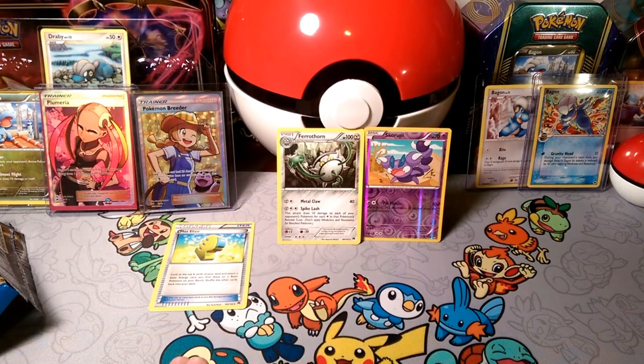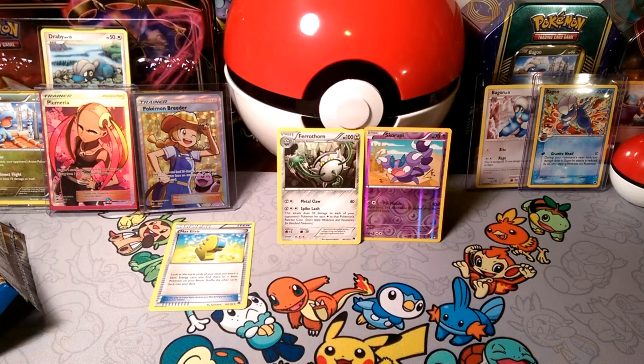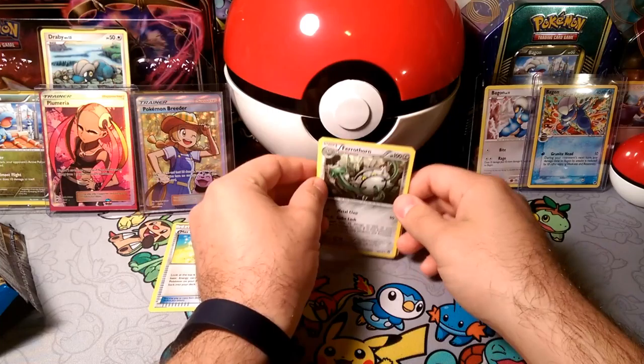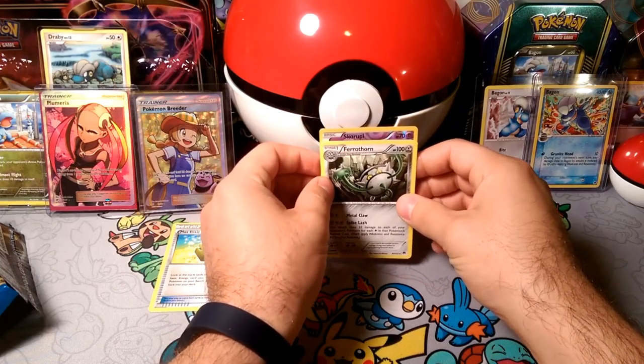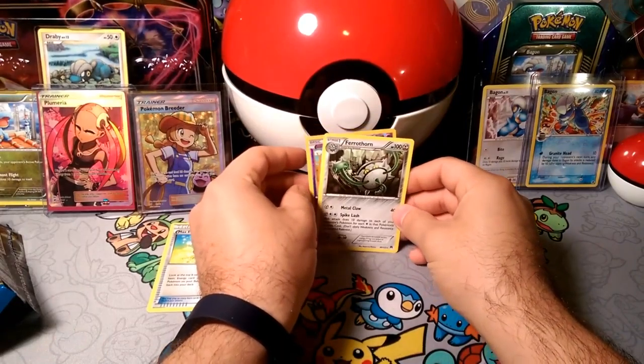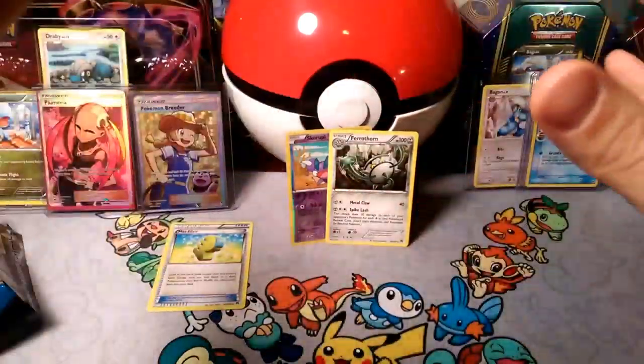So there we go — Max Elixir, that's a good one. Later we're going to have another tin opening. And after that, tomorrow we'll have some PTCGO, and of course we'll finish off the week with a Mewtwo pin collection. So tune in for all that, guys. I hope to see you guys on the next video. This has been Dapper Dravy, and I'll bid you guys a lola.